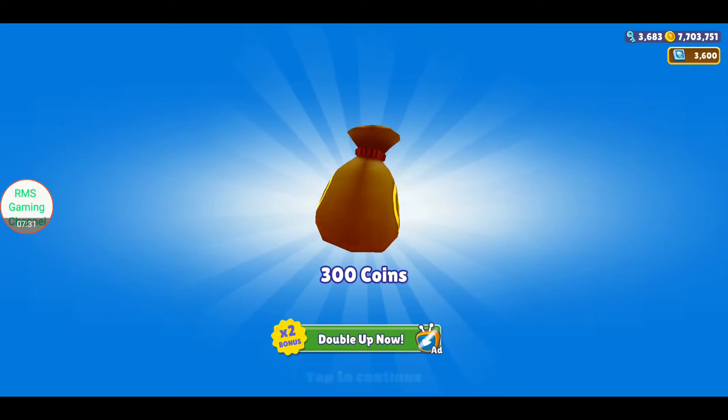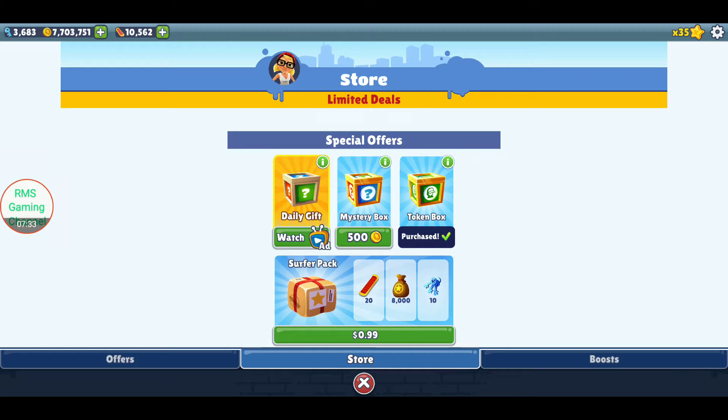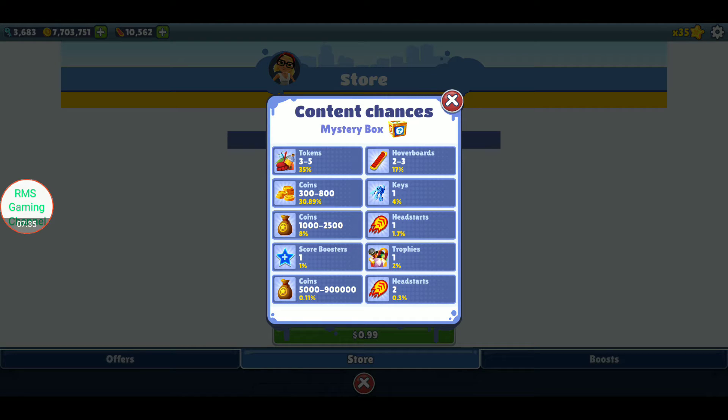Something strange about the prizes is we're still sometimes getting under 300 coins. I don't even see anything on the content chance that says 200 coins or something, and we're still sometimes getting less than 300 coins.